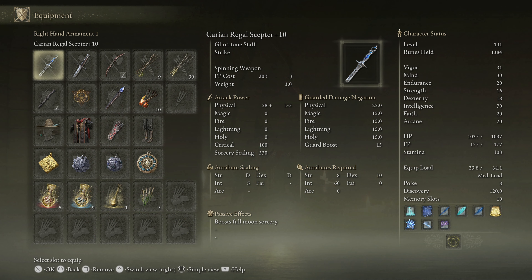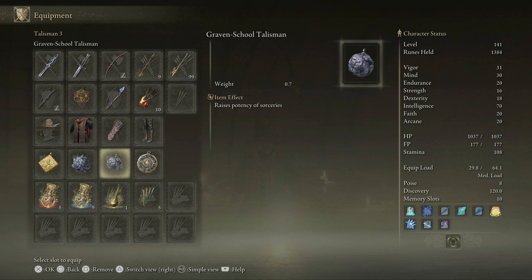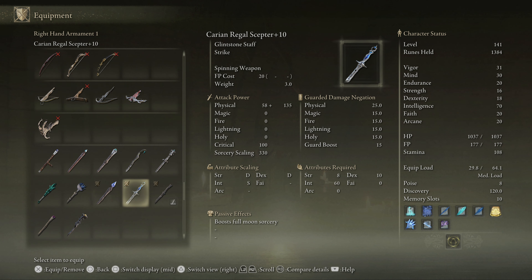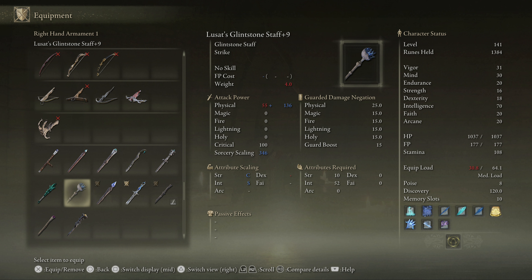At all of your suggestions, I finally dumped Lusat's staff. I love it — I think it's great that I'm getting boosted damage, but I can offset it using the Graven Mass Talisman and the Graven School Talisman. This is a difference of 16 — 16 scaling. I think it's between 8 and 10% is what you're all telling me, but it had a massive 50% more FP cost.